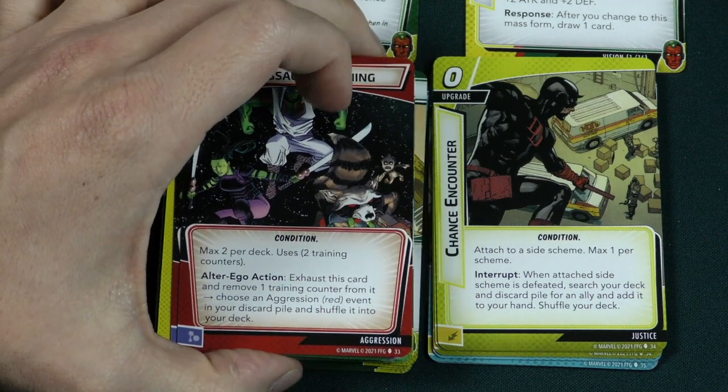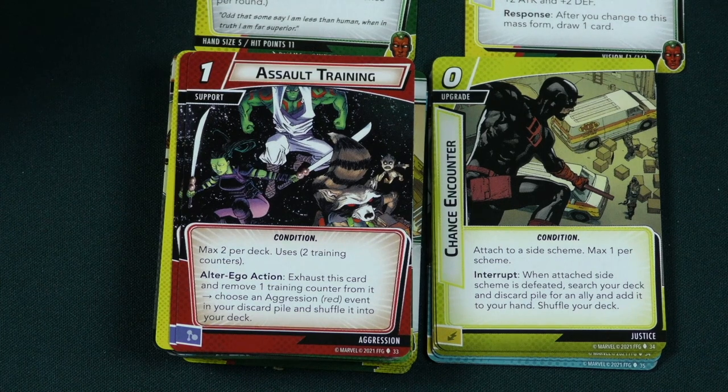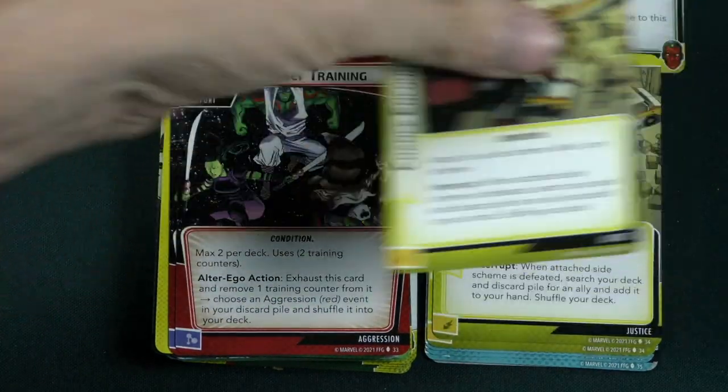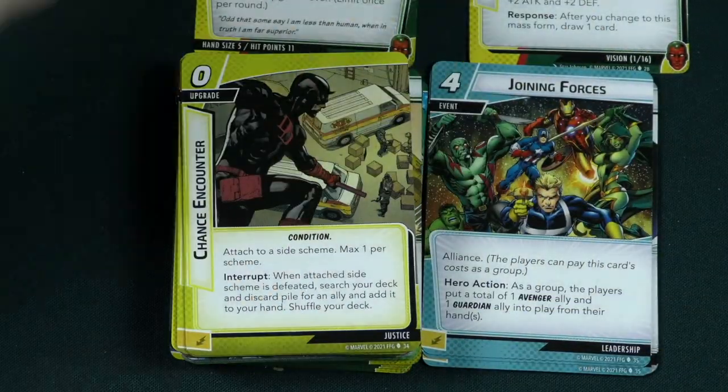Then Chance Encounter: attach this side scheme — max one per scheme. When the attached scheme is defeated, search your deck and discard pile for an ally, add it to your hand, and shuffle your deck. So this allows you to get allies into your hand.